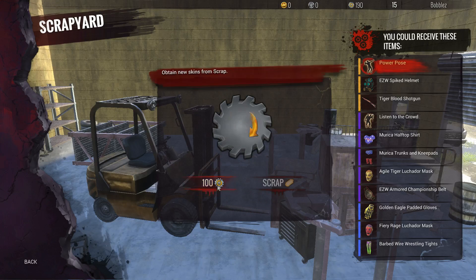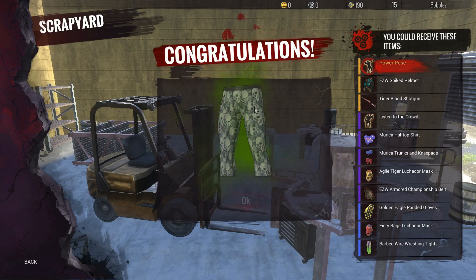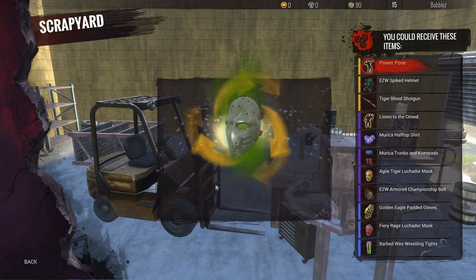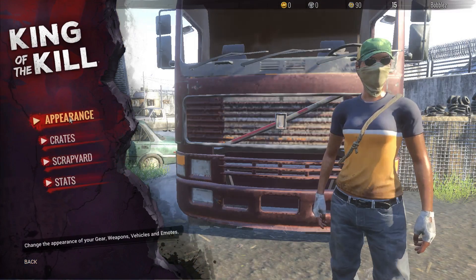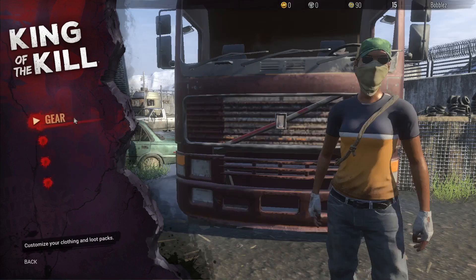I got something like a farmer jacket — I don't know why it's a farmer jacket, but whatever. I also got some skull leggings. My character is gonna be pimped out after this! And I got an eagle hockey mask — that's pretty nice.